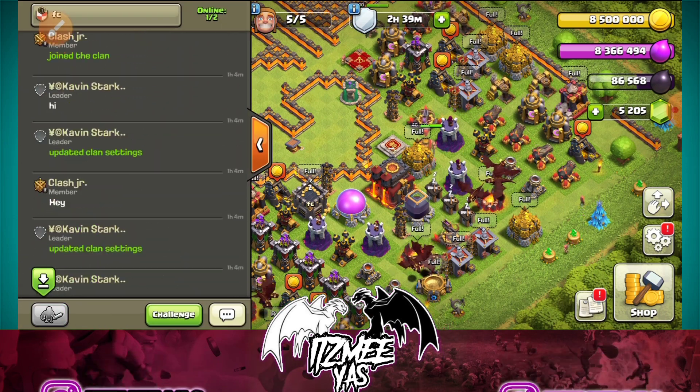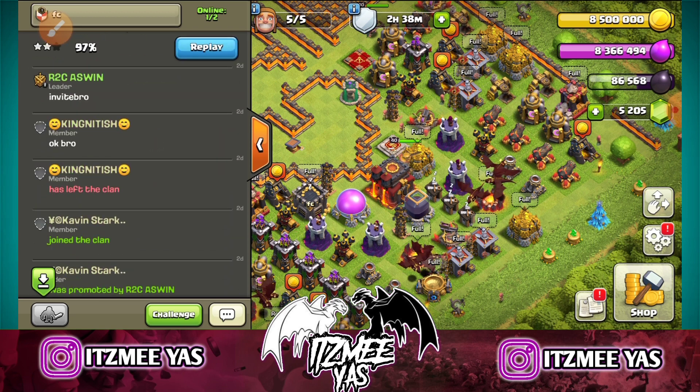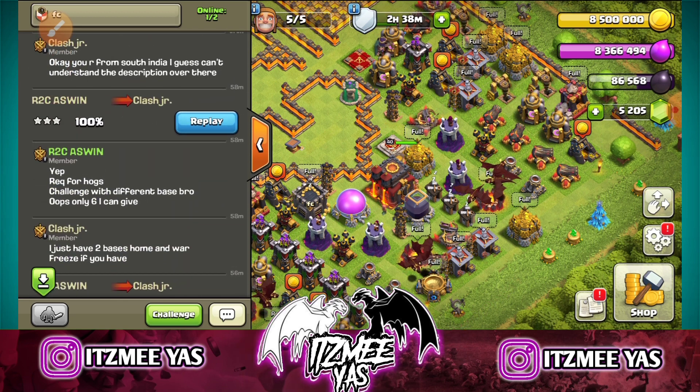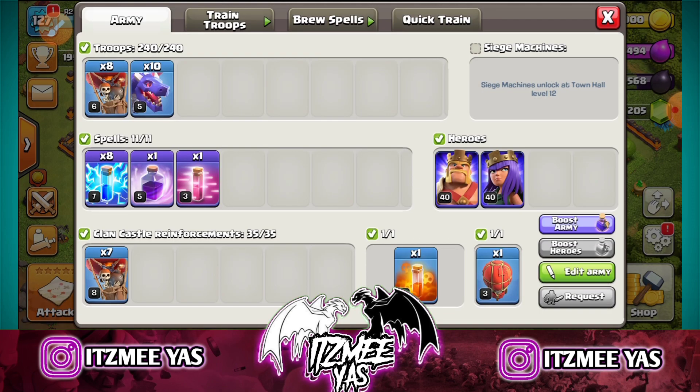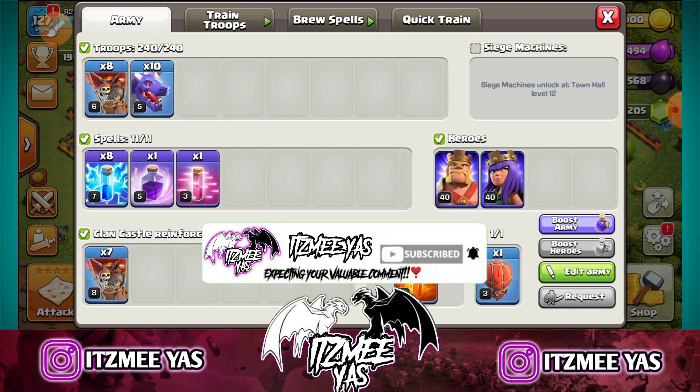You have another combo attack. The attack is on the top. Let's try this troop composition. Actually, you have 10 lightning spells — that's why you have 11 lightning spells.